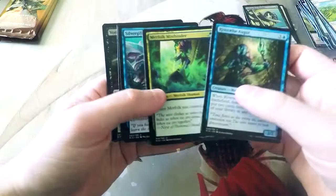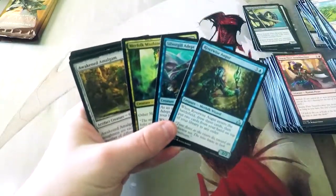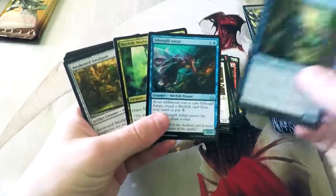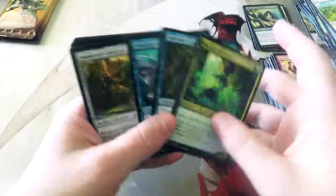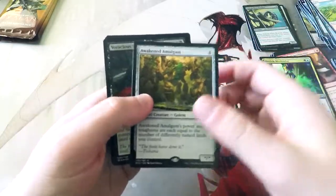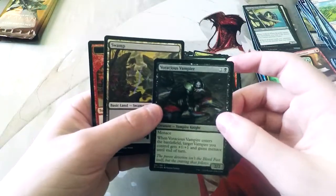Riverwise Augur — another great card. This is an insane pack if you're opening it for Limited — it just has so much for Merfolk, which would probably definitely be the pick. Awaken to Malgrim, and then we do have a Foil Voracious Vampire.